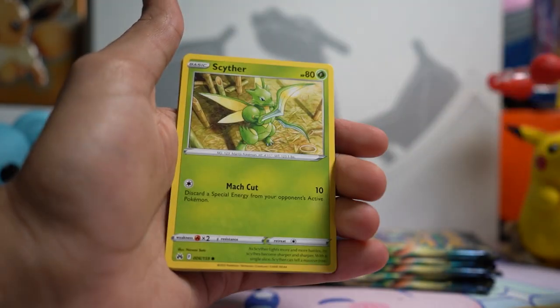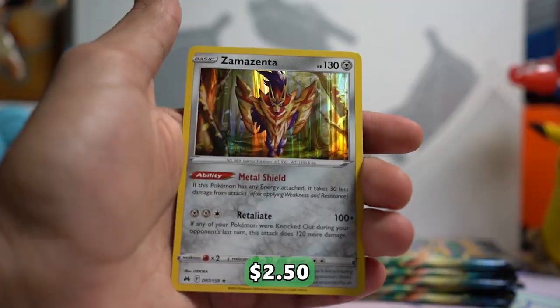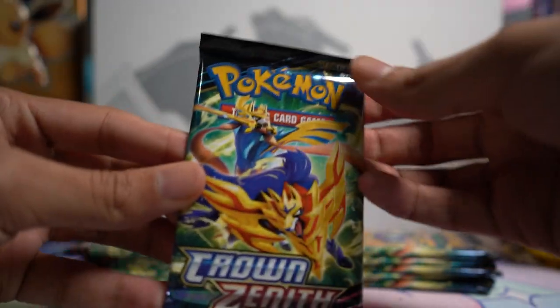Let me know in the comments what cards you guys are looking forward to most for Scarlet and Violet. We got a Reverse Aron and a Zamazenta Holo — not bad. On to the third pack.